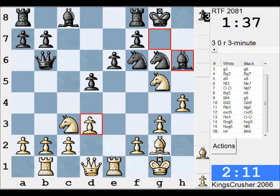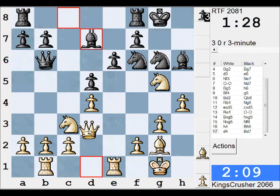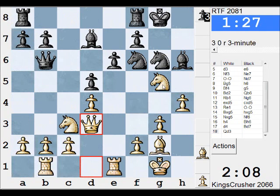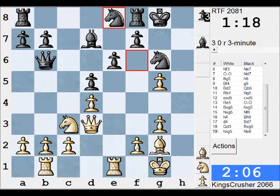So what's the plan now? Qd3, maybe Ne6 at some point. Or f4 and h5 — f4 here looks handy unless there is anything better. Bd5 here. Hmm, Bd5 — not quite yet I think.